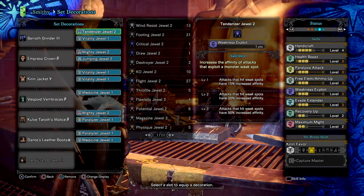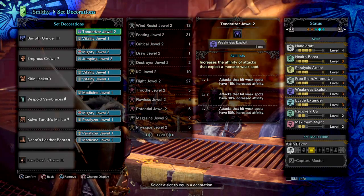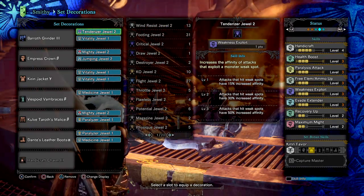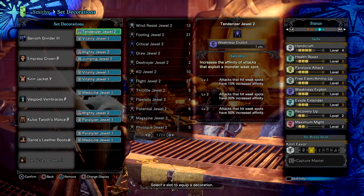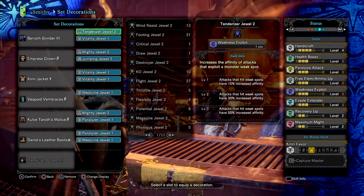Next, I've added Evade Extender 3, which helps with covering ground very quickly and repositioning. You don't have to go Evade Extender 3 — level 2 is just enough, and by doing so it leaves you with a free level 2 slot for whatever you want to add in. In my case, I would have added in Maximum Might jewel if I had extra space — if not, chuck in whatever works.